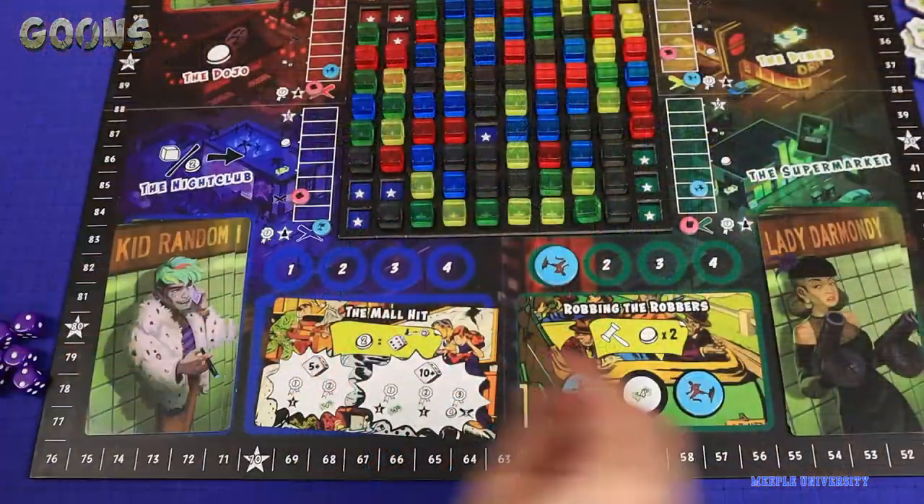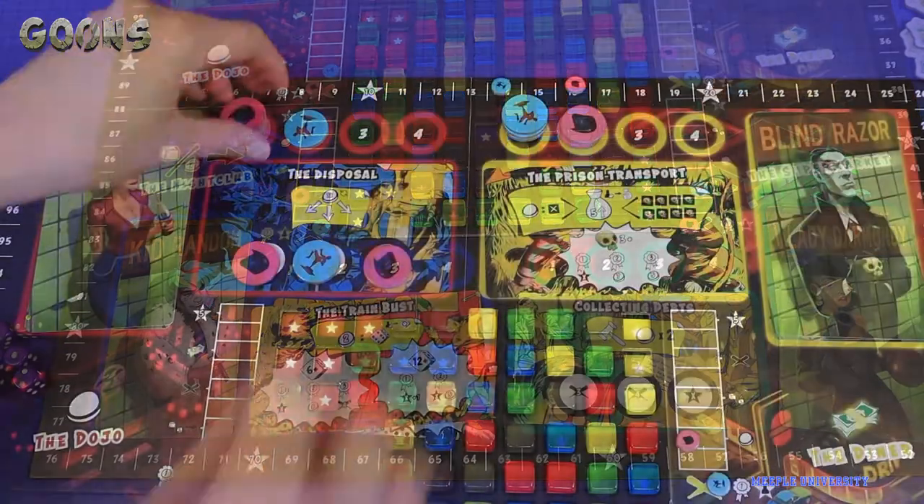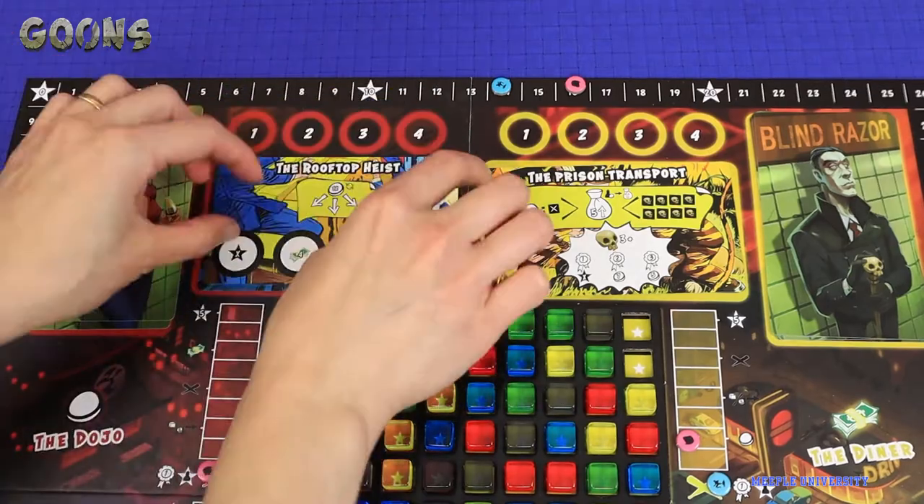The next round begins and you'll reveal the next scheme cards. At the end of 3rd round scoring, the game ends, and the player with the most points wins.